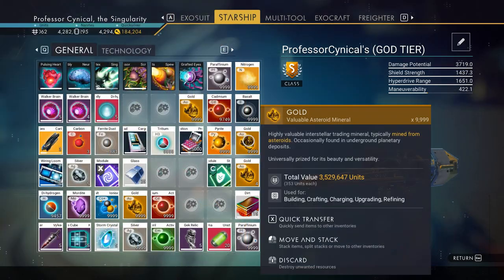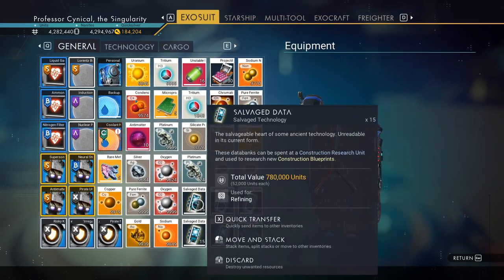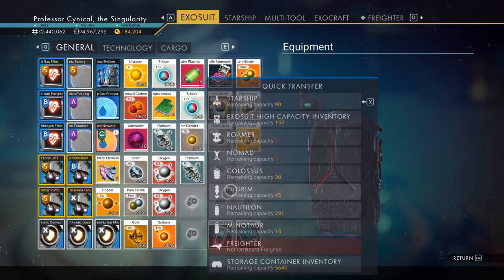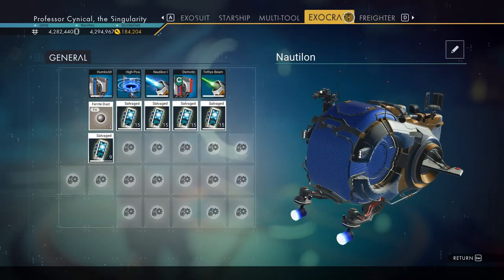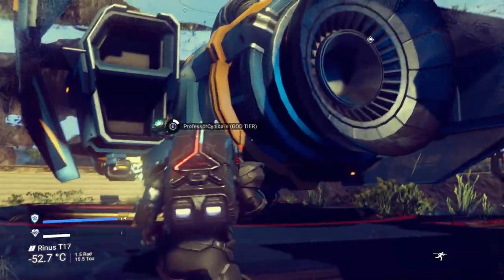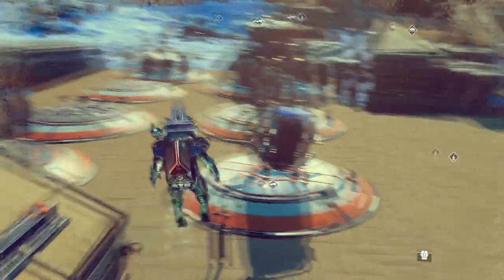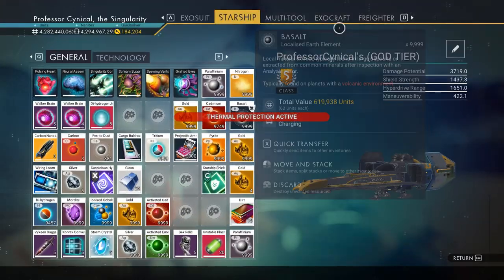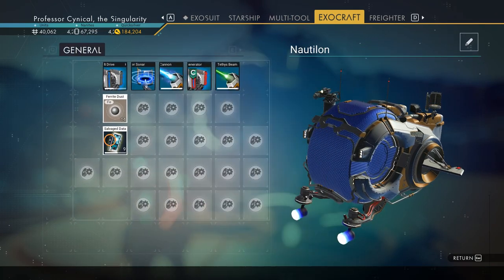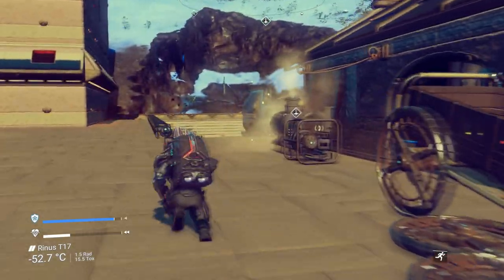The very next thing we're going to do is select an exocraft — it can be any exocraft you want. I have space in my Nautilon today. Jump into your exocraft to make sure it switches to the right one, then put your salvage data into it and run back to the ship. Once you're in the ship, jump in and jump out to create a save point — that's absolutely vital. Then go back to the exocraft menu and pull back those salvage datas into your normal exo suit.